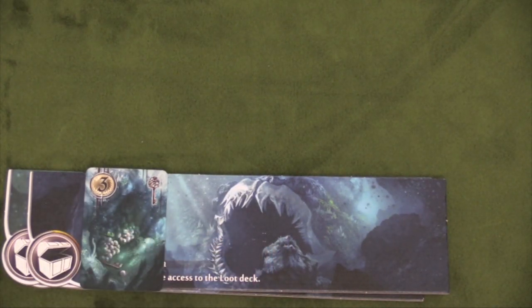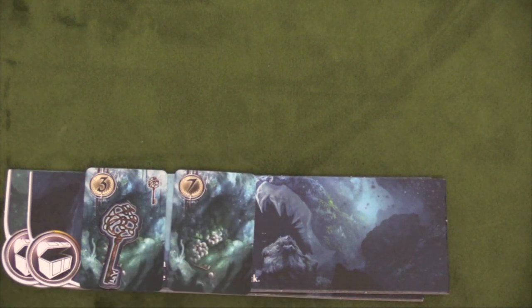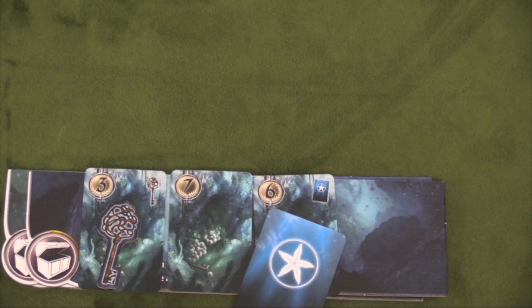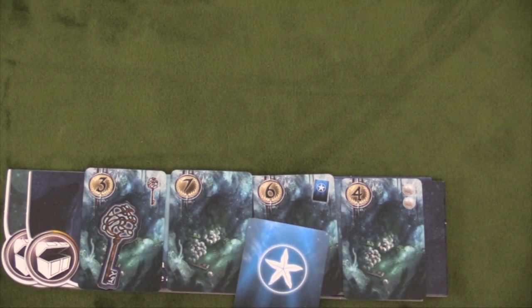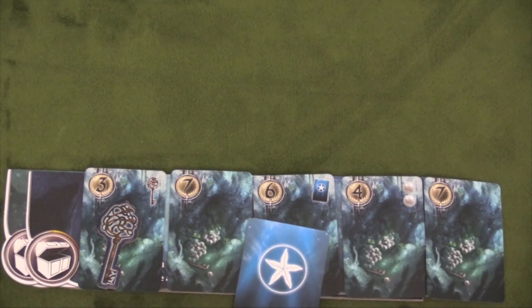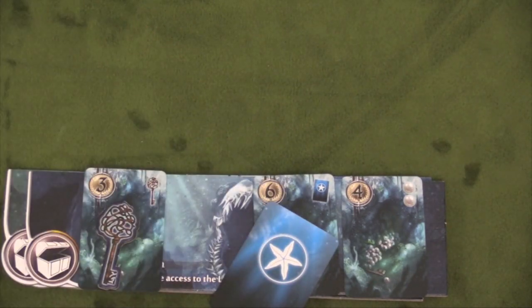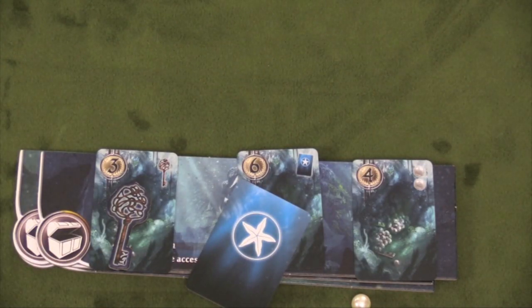When you take one of these location tiles, you immediately draw the top card from the loot deck. Say I got a three with a key — pretty good deal. I can stop and take that card worth three points and a key, or I can draw again. I draw again — seven points, fantastic. I draw again — six plus an ally card, fantastic. I keep going — four and two pearls. I just got 20 points, a key, a card, and two pearls. I draw again and get another seven — I'm immediately done. The two sevens I duplicated are discarded, so instead of 20 points I'm now getting 13 points, a key, a card, and two pearls. That's how these location tiles work.